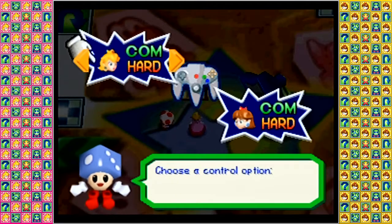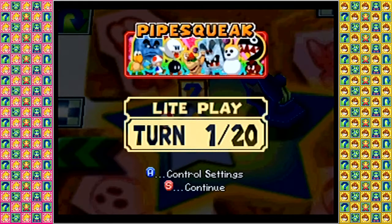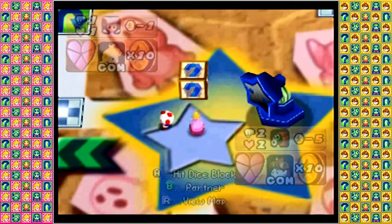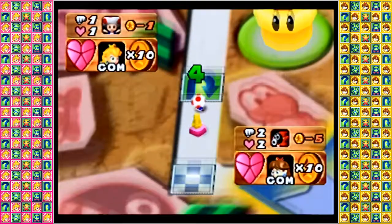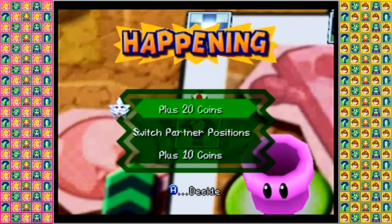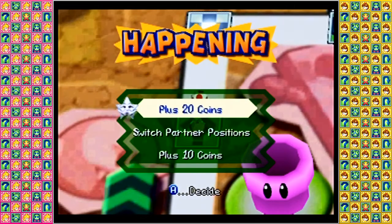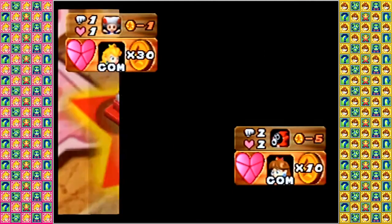We'll set Princess Peach to hard computer player and get started proper. Preliminary round three of the first match, here we go. Peach rolls a two, immediately getting a reverse space and backing up four spaces, hitting the happening space — plus 20 coins, not bad for literally the first roll of the game.